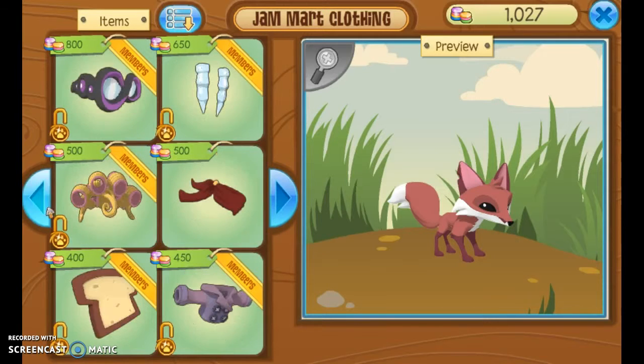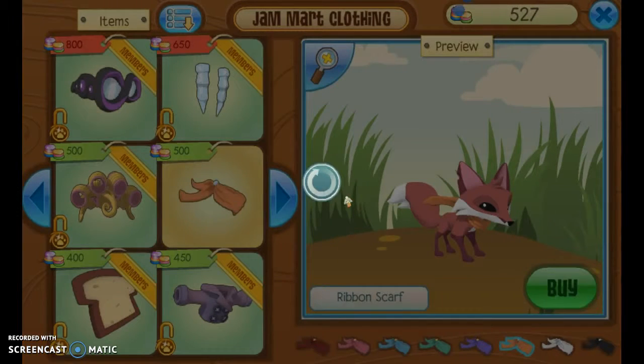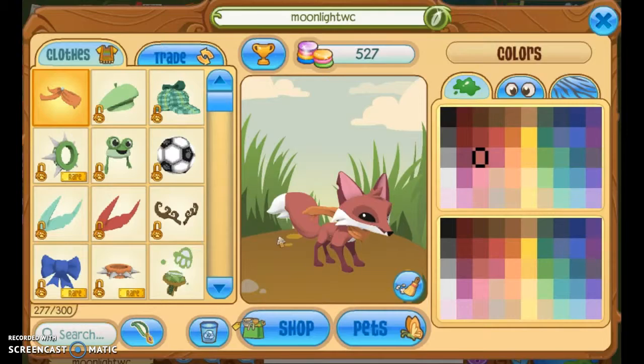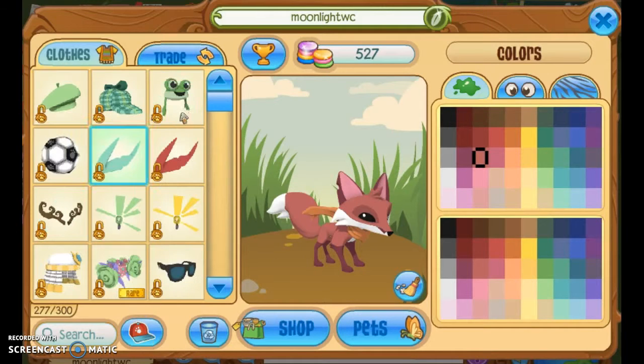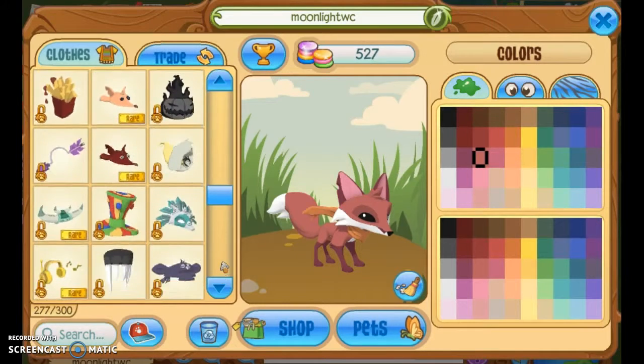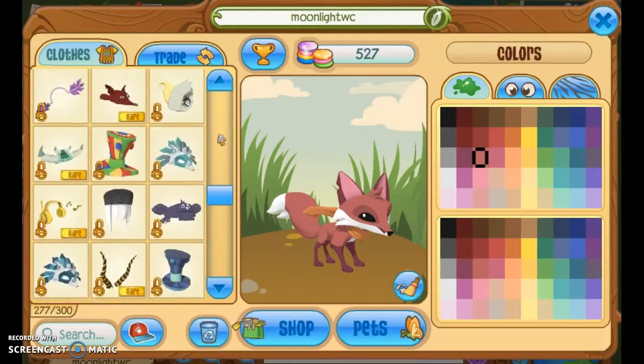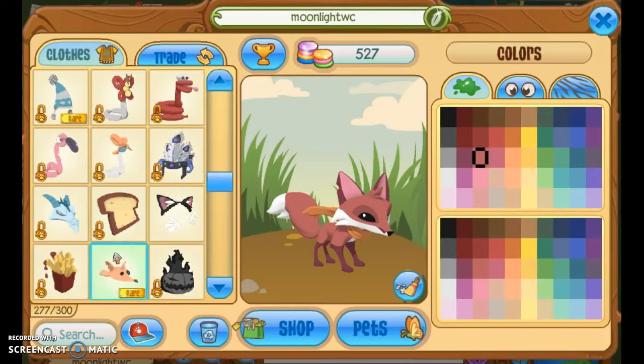If you have an orange spike collar, then use that. But if you don't, just get one of these. Also with the spikes - if you don't have a spike, then just get a bandana. Now we need a fox hat. If you have an original fox hat that would be good, but I don't, so I'm just gonna put this fox hat on.